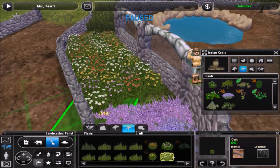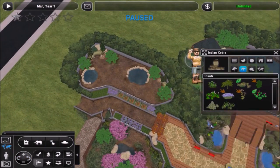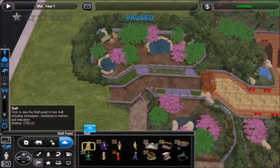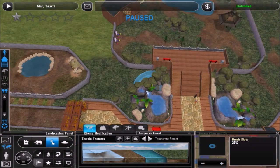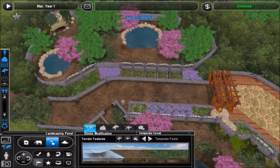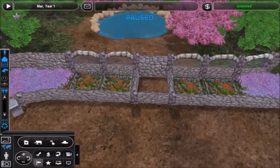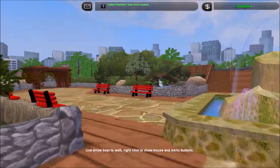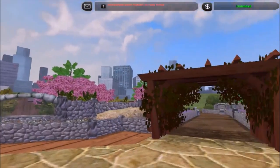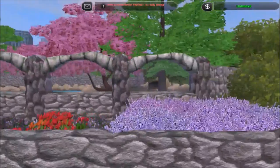I do like all the flowers and stuff I used — it's sort of the barrier between the exhibit and the path — and I like the choices of trees, but it's all pretty much identical in a lot of ways to the mongoose exhibit. I went with a little rock wall around the two ponds just to make it look man-made, like somebody was trying to make it look nicer. I thought that turned out alright.